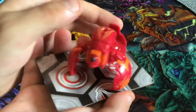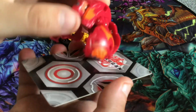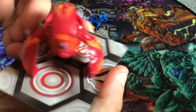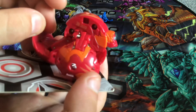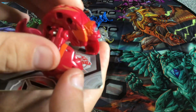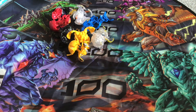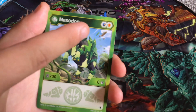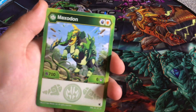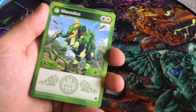I kind of like the vibe of this red - it's a really nice red. Cycloid's B Power is on the side there. The next core Bakugan is Maxidon - blue shield, orange shield, 700 B Power, 16 damage, no effect, but that's okay. It's a nice little Ventus elephant.